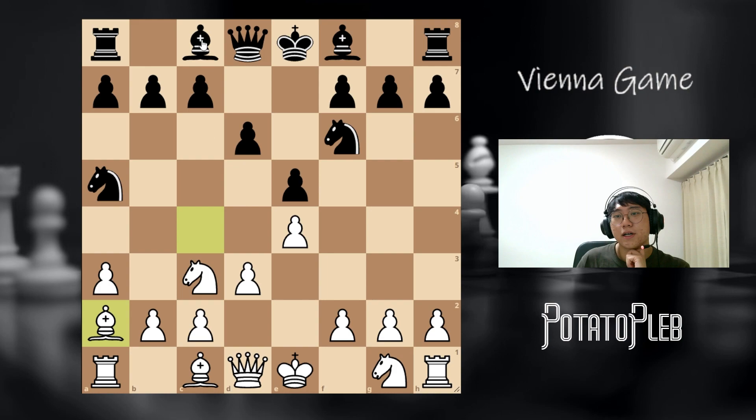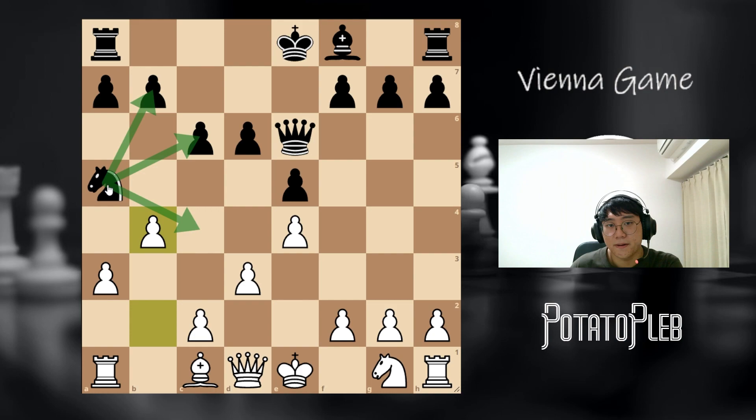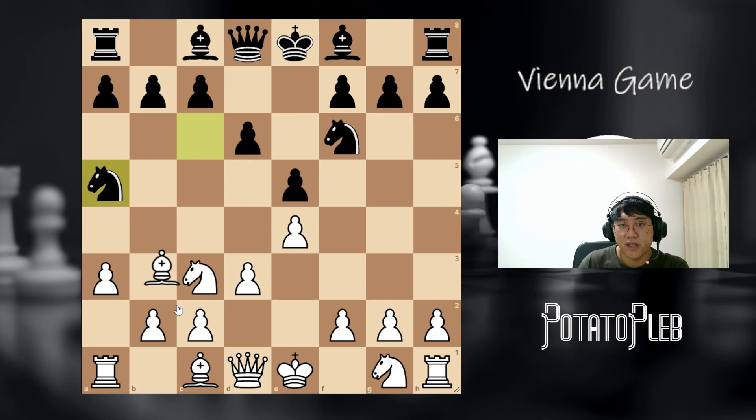If black decides to play bishop e6, you lock it down with the knight. And if by any chance black plays c5 here, the knight is going to get trapped — here's why: we're going to give a check first, and after take with the queen, takes, takes, the knight is trapped. So for this reason, this is not a good line.